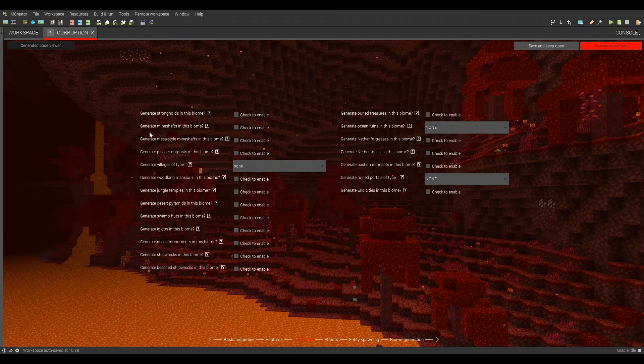Structures — no strongholds. Shipwrecks, beach shipwrecks, buried shipwrecks — nether fortresses, yes. No bastions. Ruin other world types of nether.